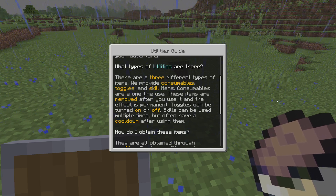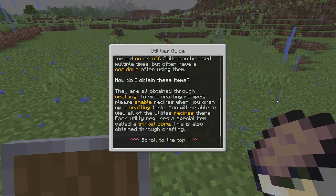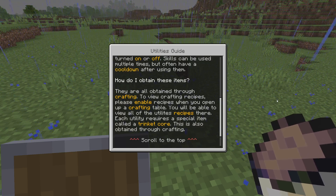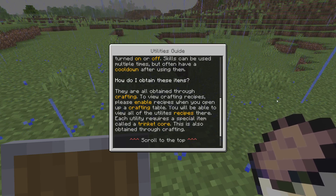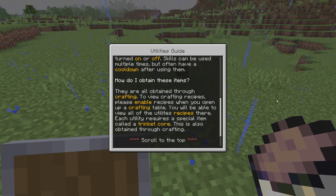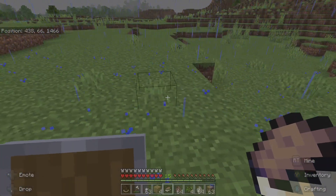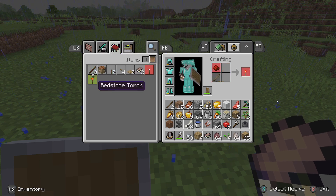Skills can be used multiple times but often have a cooldown after using them. I haven't done the skill thing yet, just testing this out. How do you obtain these items? They are all obtained through crafting. To view crafting recipes, enable recipes when you open a crafting table — you'll be able to view all the utility recipes there. Each utility requires a special item called a trinket core, which is also obtained through crafting.